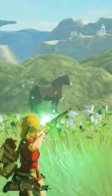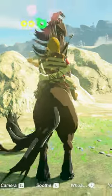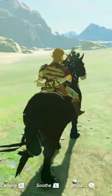If you're having trouble sneaking up on them, hit them with an ice or shock arrow. Be sure to have stamina food on hand if your stamina is less than three wheels.